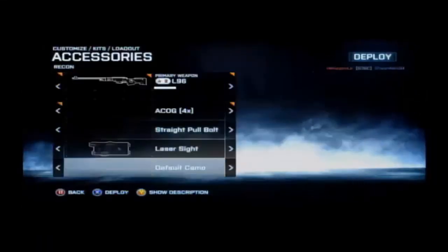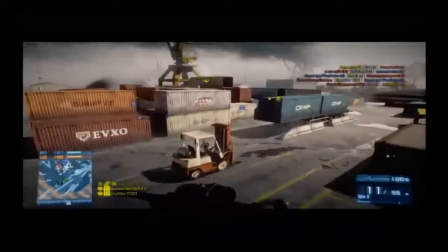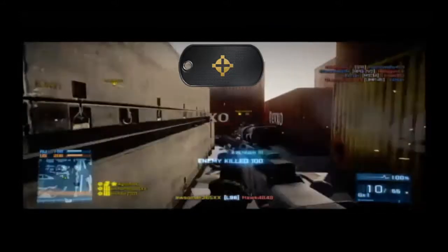Now on to Location Scout. You need 50 kills with the L96, 25 headshots with the L96, and 25 spawns on your radio beacon. All of this is pretty simple — close range or long range, whichever you decide to go with. Just keep in mind that if you are going to do long range, please don't keep your laser sight on. After that you will get Location Scout.